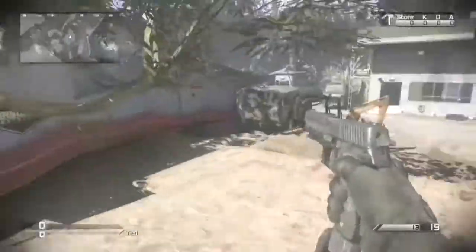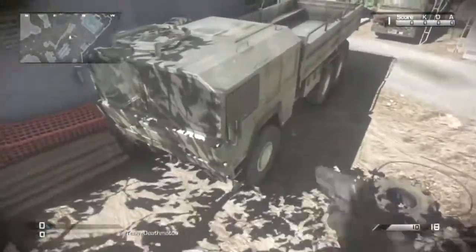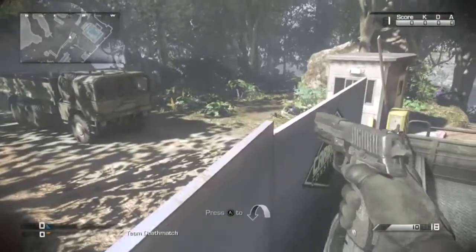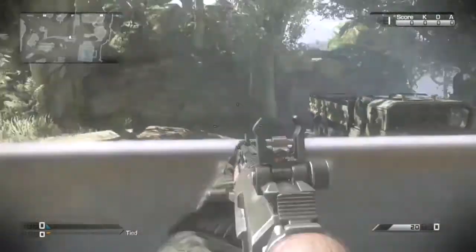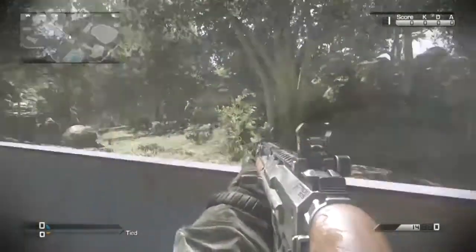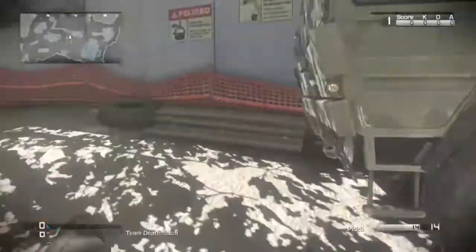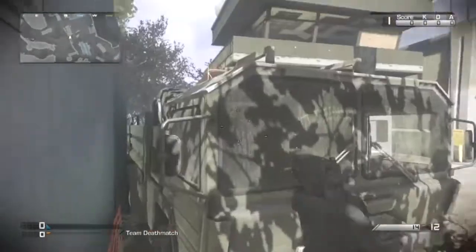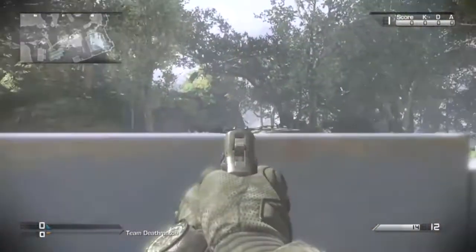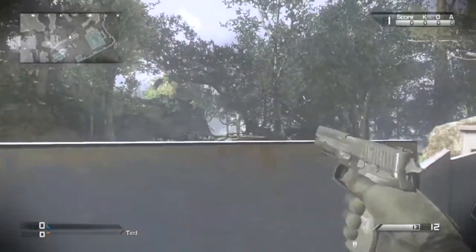The next spot is probably my favorite on the entire map. Jump on top of this little army truck and you have so many spots to watch — the top of the hill, this area here, and the middle of the map. It's a very good spot and I recommend using it every once in a while. Another way to get up here is to jump on top of these logs and make your way up — that's a fast way to get there.